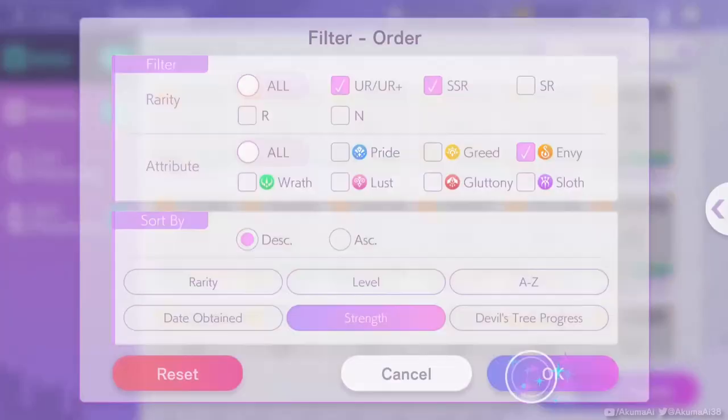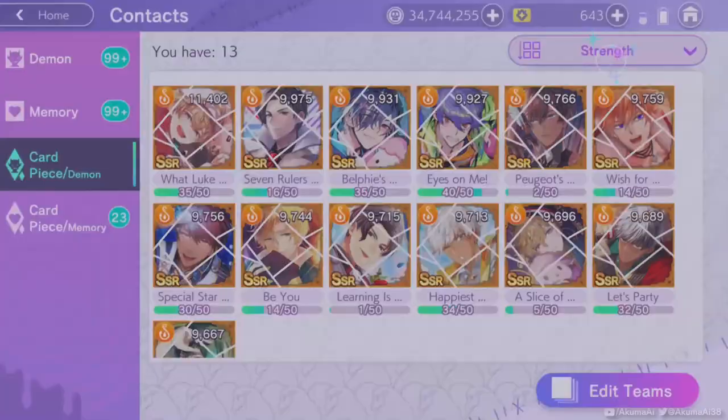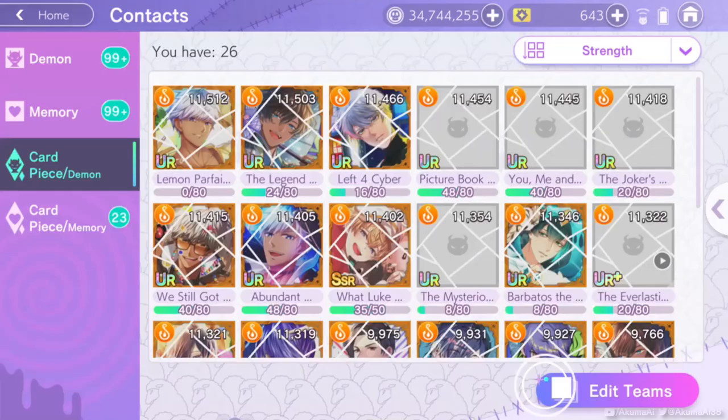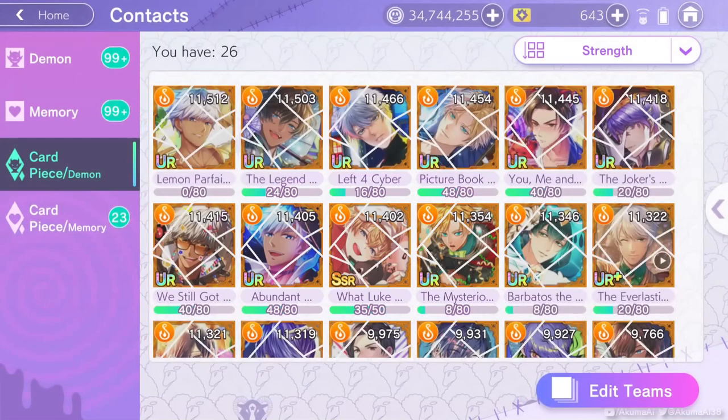I've already leveled this up, so in order to show you its base power at level one we need to go to card pieces — this will show you the level one stats for any card that has shards. You can see here it's actually got a starting power value of the ultra rares.